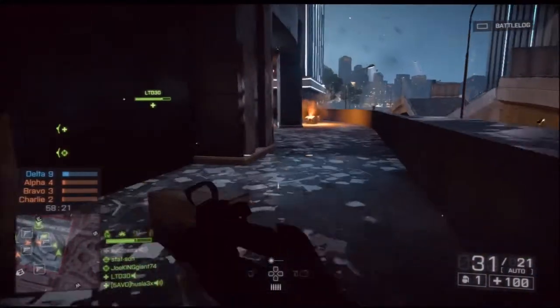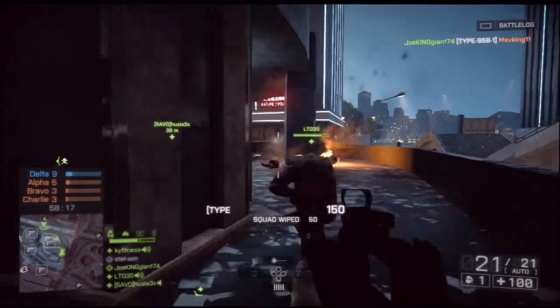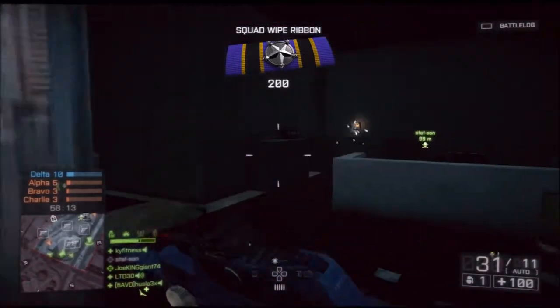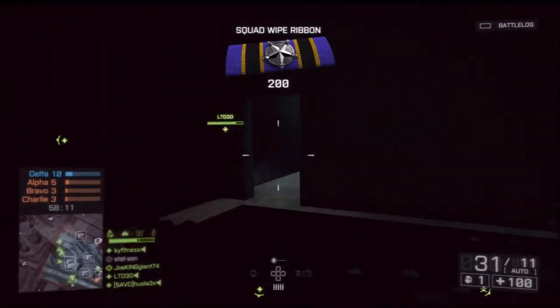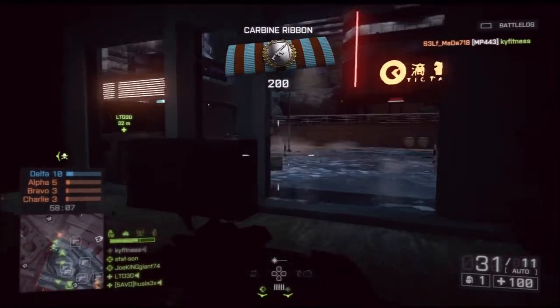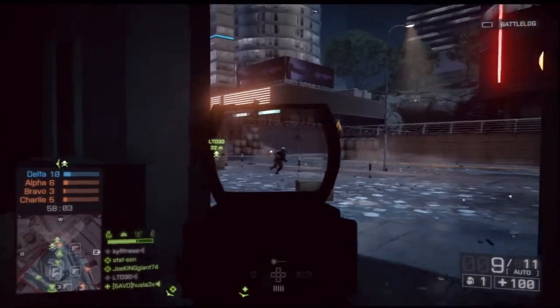From hip firing, it's pretty good — not as good as the SG553, but it's right under it. Trust me, this gun is just perfect for those kinds of situations. If you're playing Operation Locker, use the Type 95. If you're playing on this map, use the Type 95 because there are mostly medium-range battles.